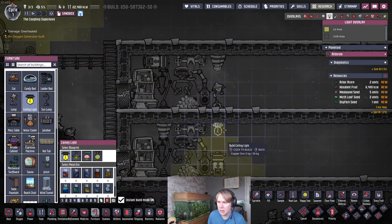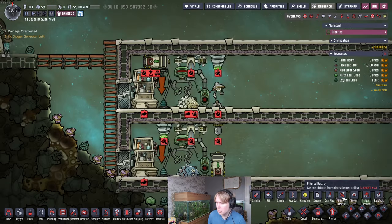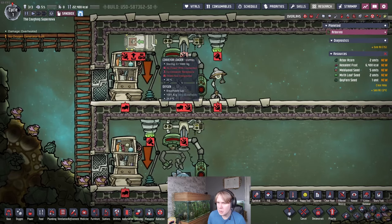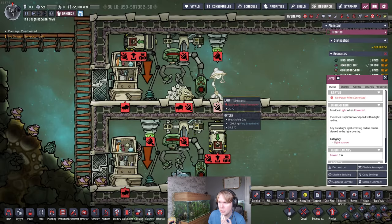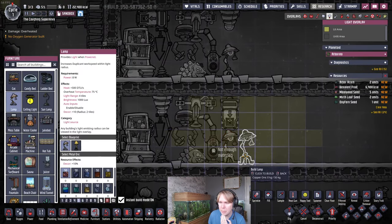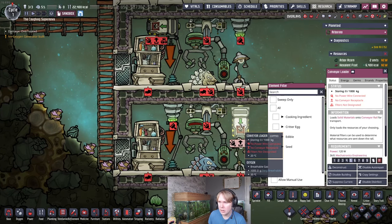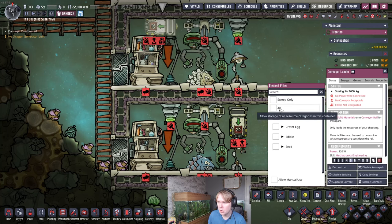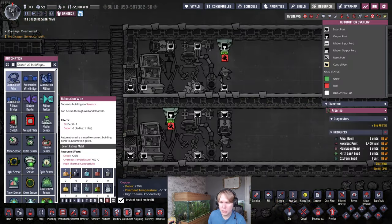We're going to use a ceiling light over here. We'll actually move that conveyor loader up here and put a floor lamp in, since the floor lamp is technically more power efficient and we have the space. We'll set these conveyor loaders to all. You just want a little bit of automation wire to go in here.